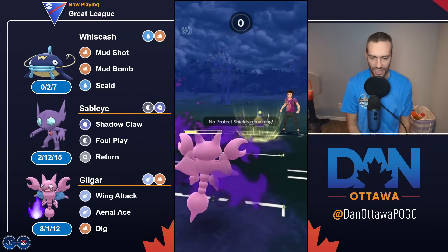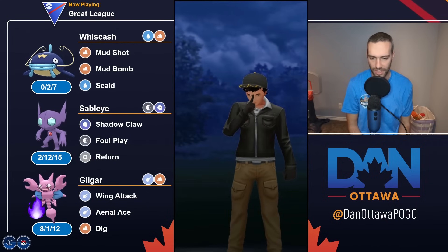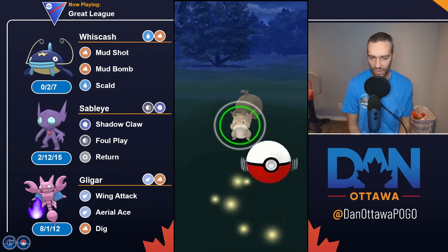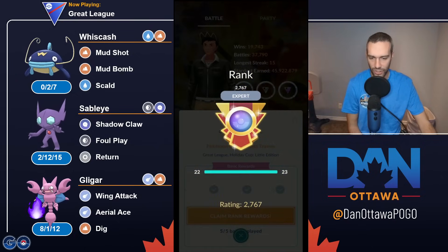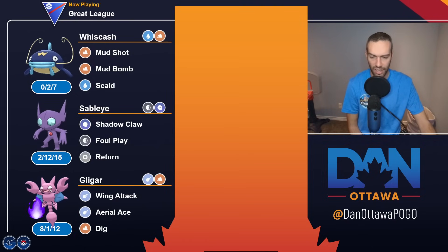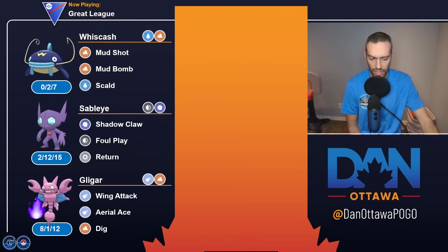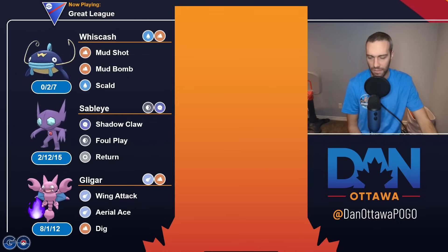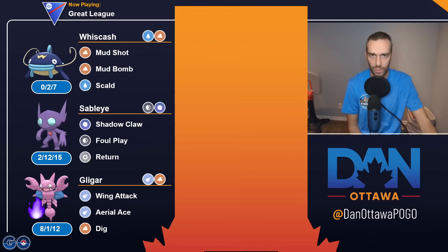Anyways, this loss was a 4-1 to get to 2767. Unlucky, but I think I would have lost anyway. 2767 — there it is. There's your Expert Rank, pretty early in the season. The leaderboard was right around 2800 too, so that's a pretty solid run with this team. Stay tuned this afternoon for a showcase, and then tomorrow we'll do top teams. That is it — thanks for watching, see you guys in the next one.